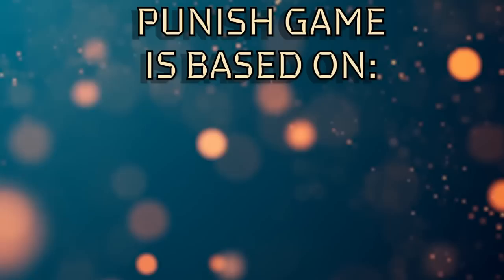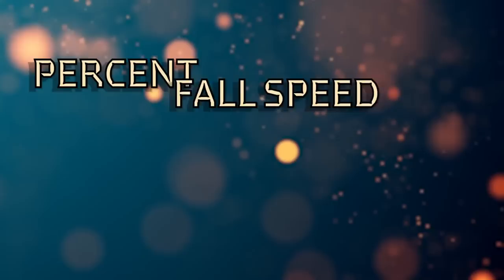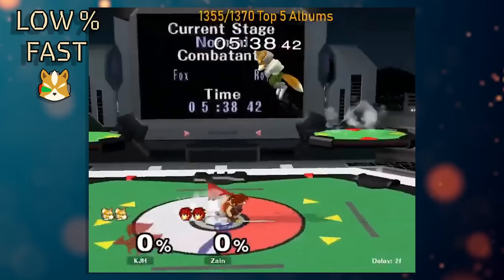Let's get to the punish game. Bear with me here, as this might be hard — feel free to slow this part down. Punish game in Melee varies based on percent, fall speed, and weight. We're going to break down Roy's combo game on fast fallers, middleweights, and floaties, at low, mid, and high percent. We can classify moves as combo starters like down tilt, combo extenders like his aerials, or combo enders like his smashes.